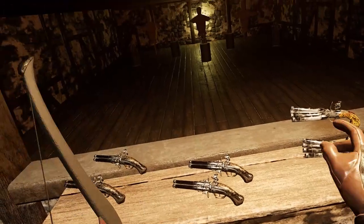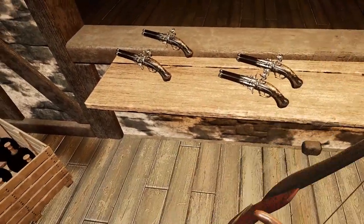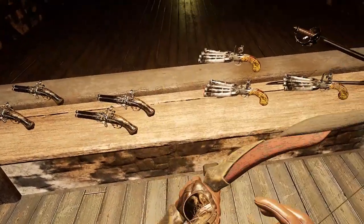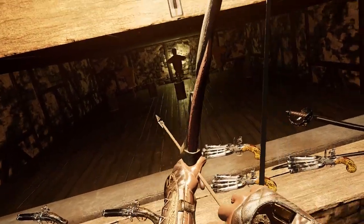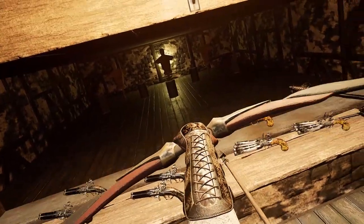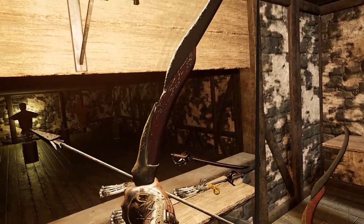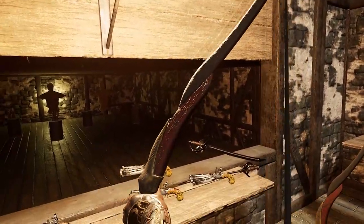To start off, we have a bit of a shooting range here. You can see we basically have any gun we want. The bow — it works just as you think it would. You grab the string and pull. It's based off strength, so how hard you pull it. And you'll notice the string follows the arrow.